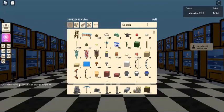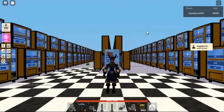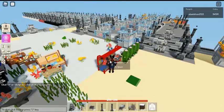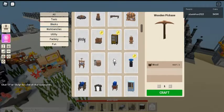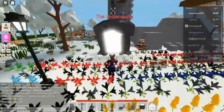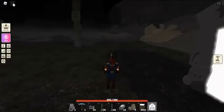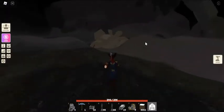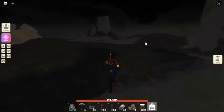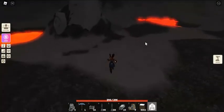Let's start today with Roblox Islands. The Underworld Update, September 11th 2021, is a major update adding a new island. Changes and additions include: the Underworld, Underworld Tokens, Magma Blobs, Infernal Fish, Infernal Dragon, Infernal Dragon Egg, Magma Block, Dragon Pet, Opal, Opal Rocks, and Opal Tools.